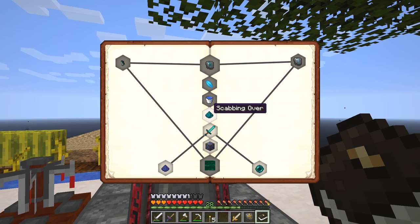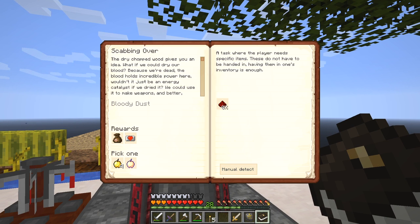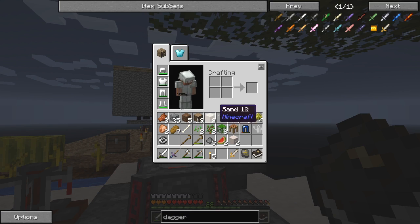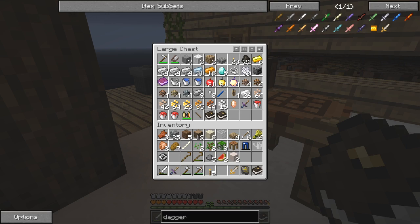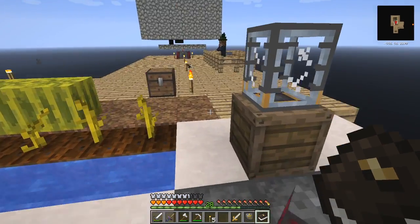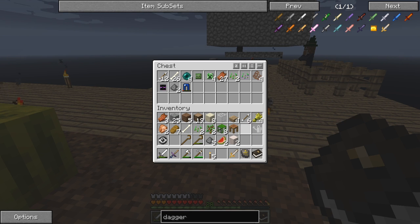Back to the quest book — that quest is now completed. The next quest is 'Scabbing Over.' What I've got to do is make some redstone, and I'll get a notch apple, four golden apples, another reward bag, and another heart canister as rewards. Did I put my heart canister away last time? Let's put that up there.